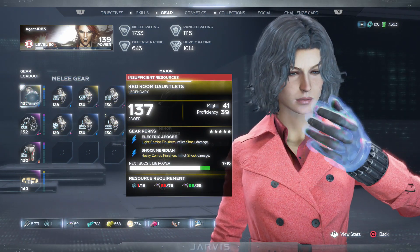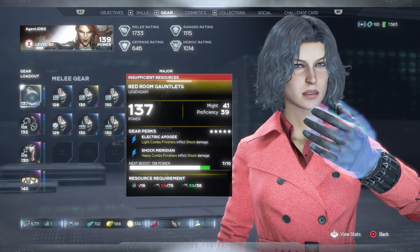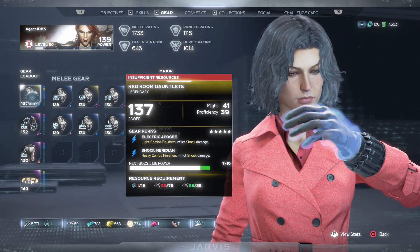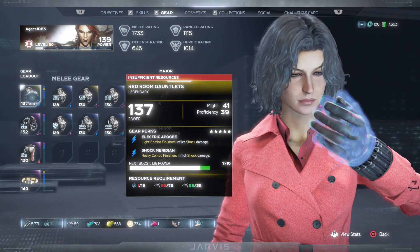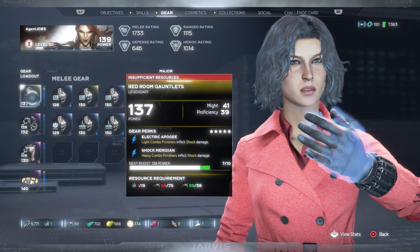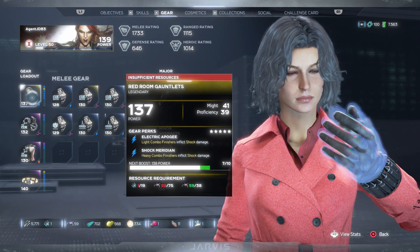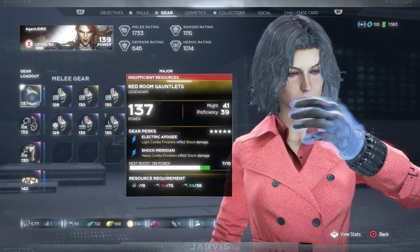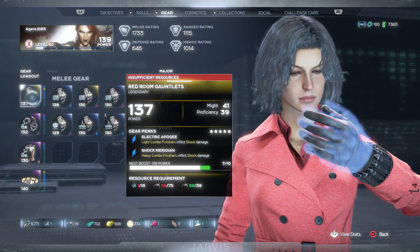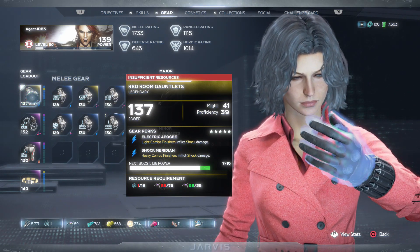I got a 130-power piece with a clean slate and upgraded it seven times to 137, but even with all my hoarding I ran out of upgrade materials since the cost keeps increasing. There will definitely need to be end game missions added that are harder but reward 140-power gear, so we can finally boost to 150 — the hard cap, the max. I'll cover all that end game stuff in another video.